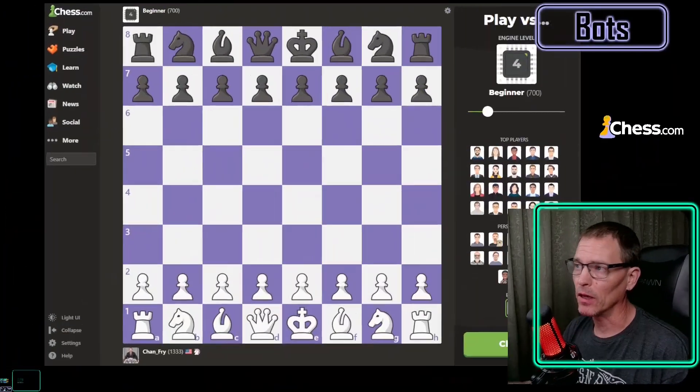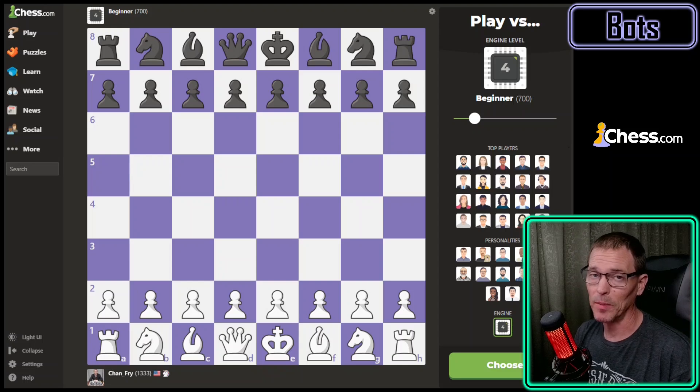Welcome back. If you've watched my last couple of videos, you know that my 11-year-old son challenged me to play the adjustable rating bot on chess.com, starting with the lowest rating and working my way up until I lose. In the first video I played the lowest couple of ratings and had a little more trouble than I thought, and in my previous video I played level 4, which is beginner 700-rated, and I was winning until I drew the game by not leaving my opponent a legal move. I played it again and beat it.